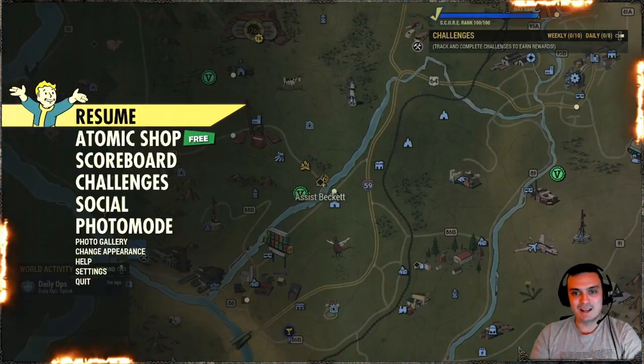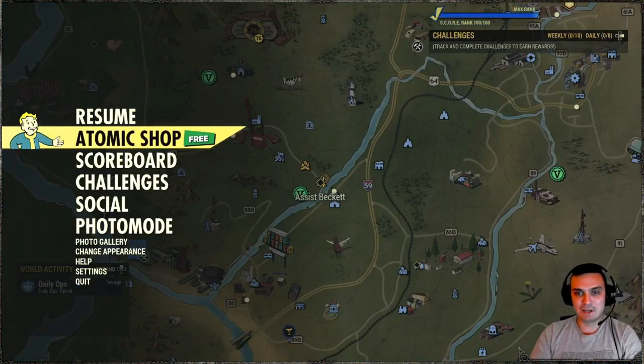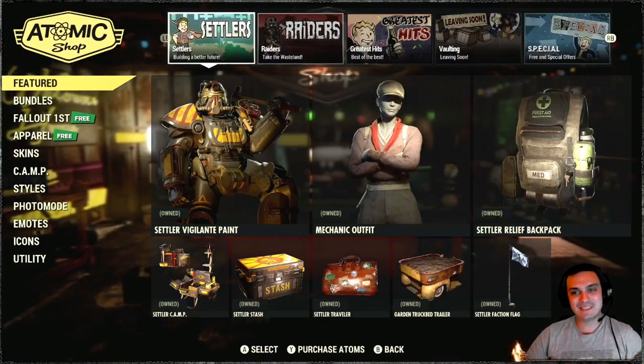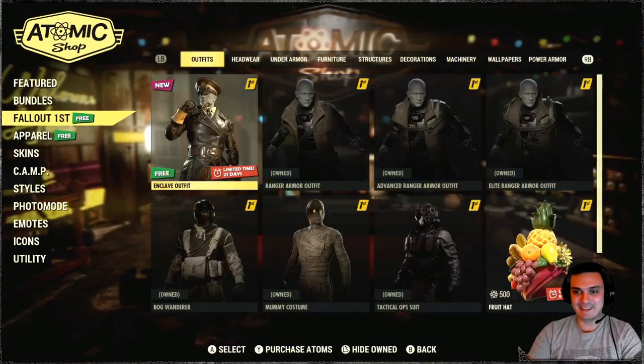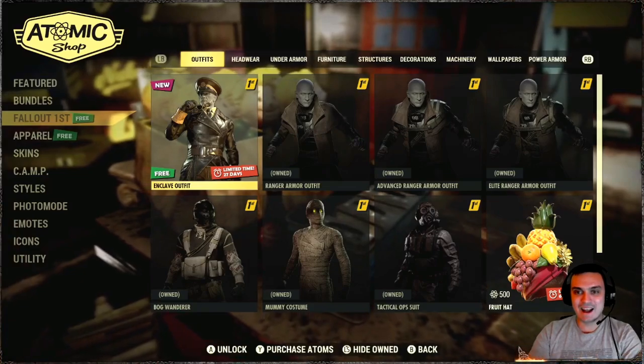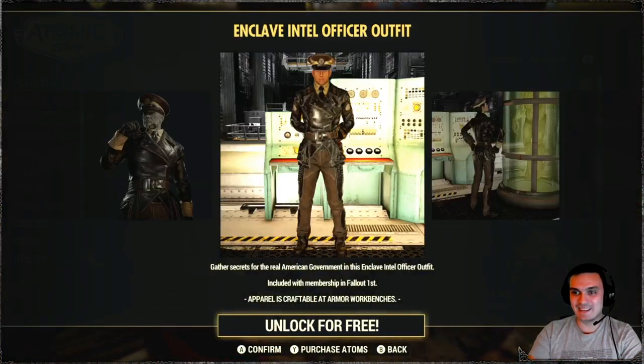Alright, let's begin. Something free — I hope it's not a player icon. Oh, follow first. Oh yeah, the new month — something has been delivered. The enclave outfit! Hey, what's up, hello hello.